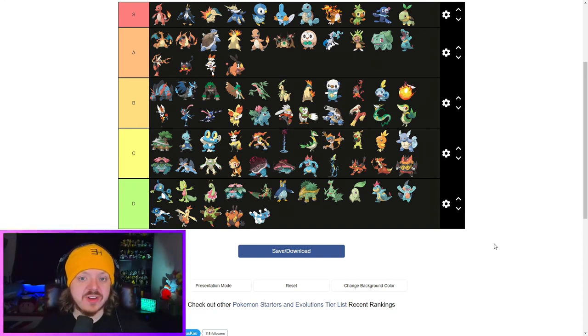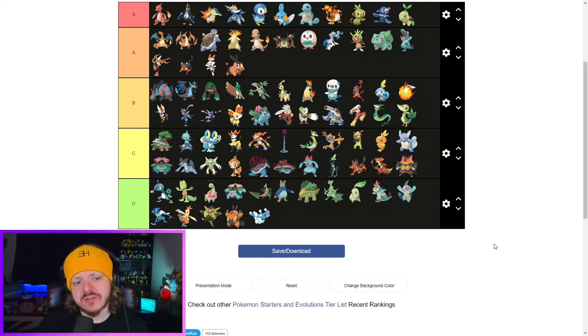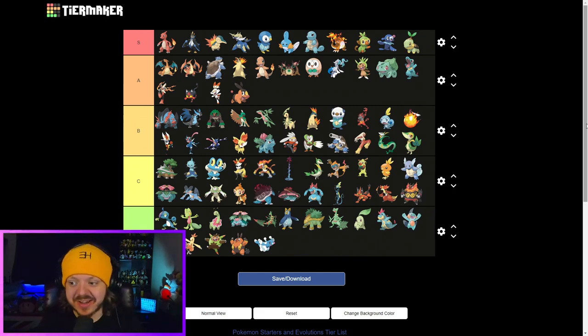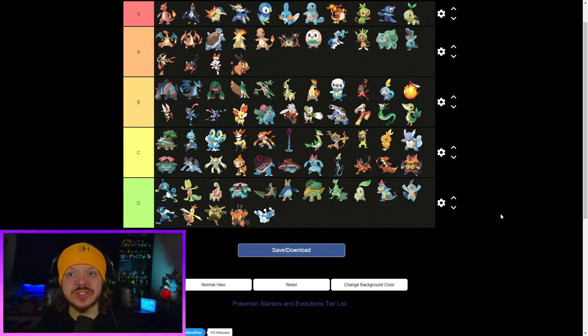That is the definitive tier list of starter Pokemon. I'm going to say there's no fully evolved grass types that go beyond B tier. G-Max Rillaboom is just so ridiculous, it's launched itself into A tier. There's a lot of grass types near the bottom — either mid to bottom. Why have I played it in light mode? I apologize — we'll do this for the legendary one next time. I'll play in dark mode next time, that's for sure.